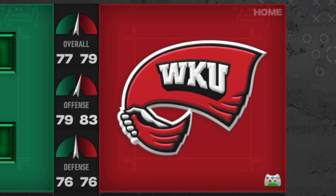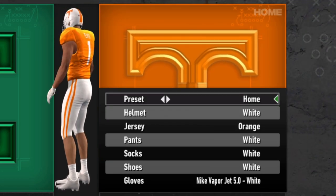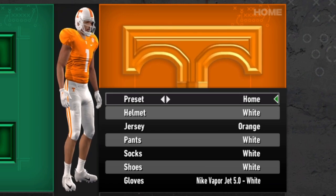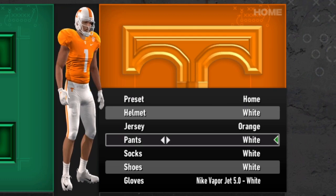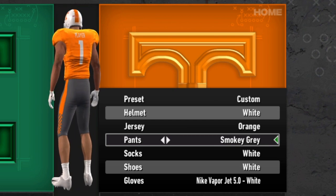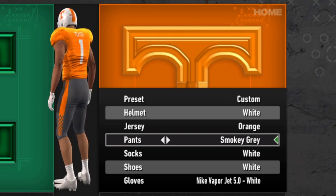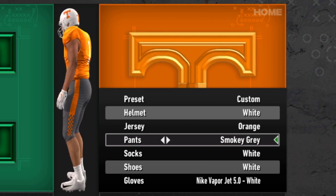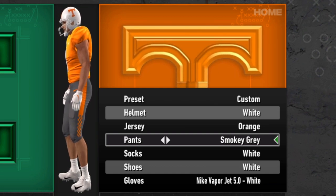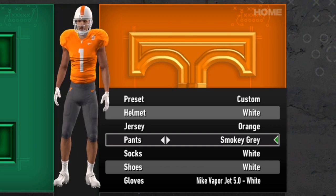There are a couple of other updates. Tennessee did get updated gloves for this update, and they also got updated smoky gray pants. Tennessee, for how typically simple their uniforms are, does push the envelope just a little bit — I typically love the checker down the side of these ones. The CFB Revamp team made them look great.